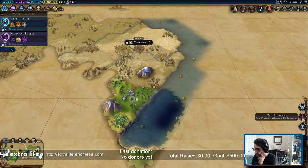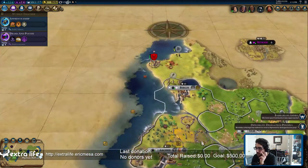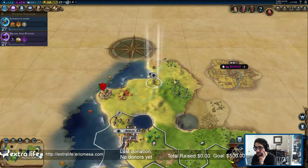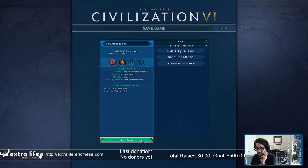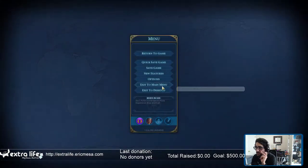Someone killed the city-state. That warrior was attacked by barbarians - barbarians up there. Okay, cool. Hey, so far so good! Let's go up here, keep exploring. Save that game - time to go to the next one.